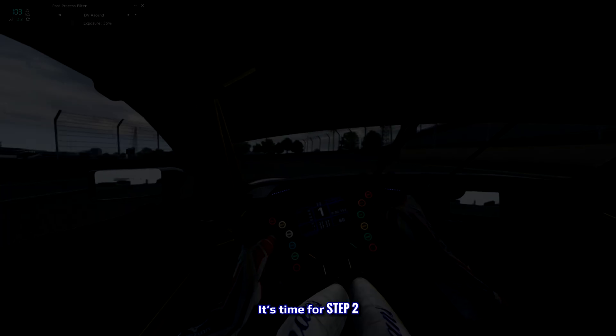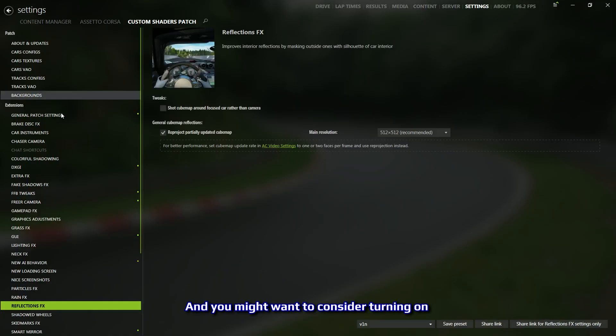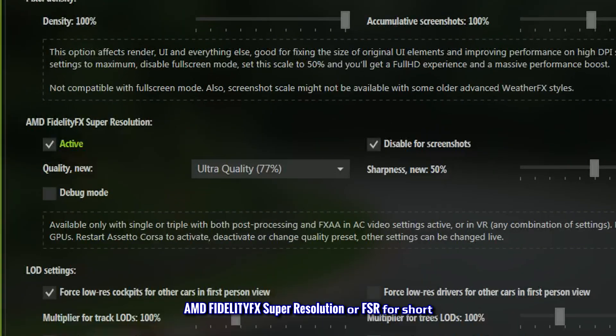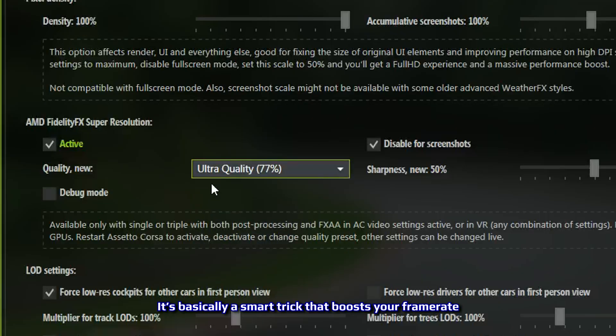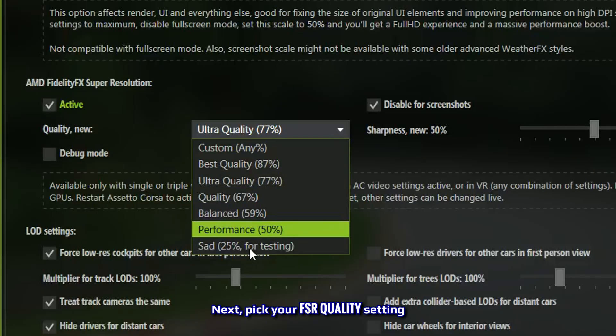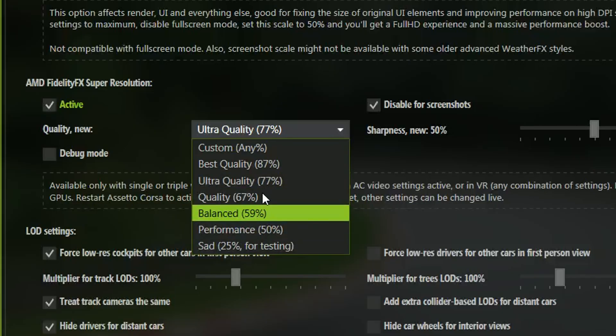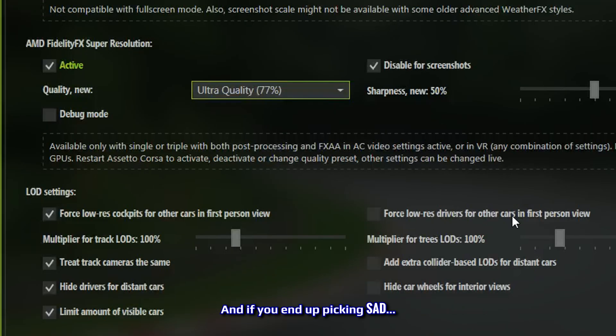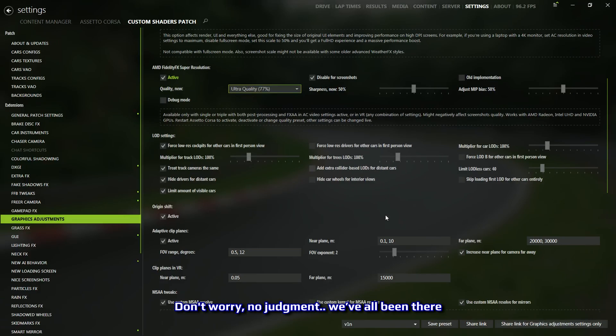After testing it out on the track, it's time for step two. Head over to graphics adjustments, and you might want to consider turning on AMD FidelityFX Super Resolution, or FSR for short. It's basically a smart trick that boosts your frame rate by rendering the game at a lower resolution, then sharpens it back up so it still looks clean and detailed — kind of like cheating, but in a good way. Next, pick your FSR quality setting, anywhere from 'sad' to 'best quality' depending on how confident you are in your system's muscles. And if you end up picking 'sad,' don't worry — no judgment, we've all been there.